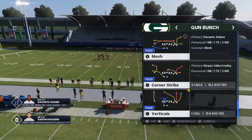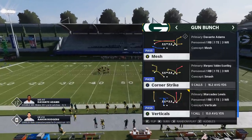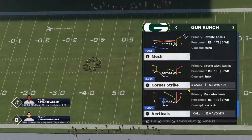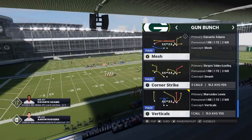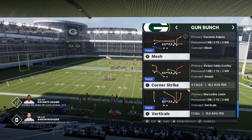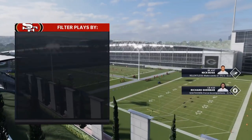There are some really great home run plays in this scheme. I chose the Packers because they have so many great passing plays, especially in bunch formations - I think they have the best Gun Bunch in the game. The Corner Strike might be the best play in this formation, and that's going to be the first play I cover. I've got zone beaters, man beaters, all of them.